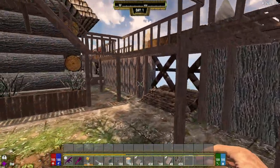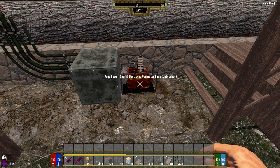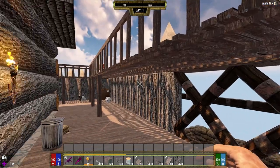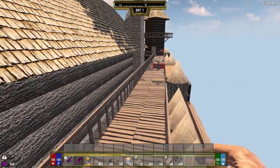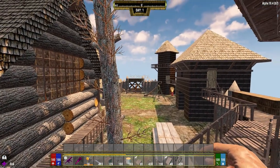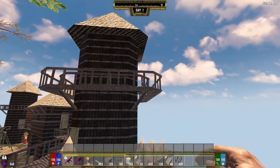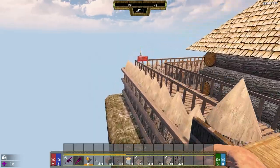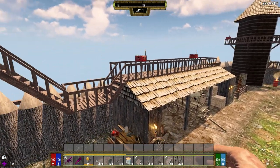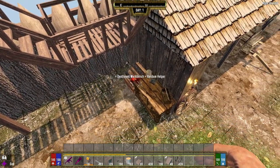I removed the stairs to get to the guards. I also added a generator back here — figured if he's in the middle of nowhere he's got a generator running his power. There's an empty fuel barrel there. I extended the wall across here and took out the stairs so you can't just get up to the guards. I extended the wall all the way around because if you're going to put it on, you might as well go all the way. I removed the guard that was up there and put him down here.